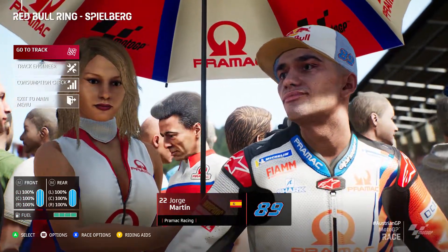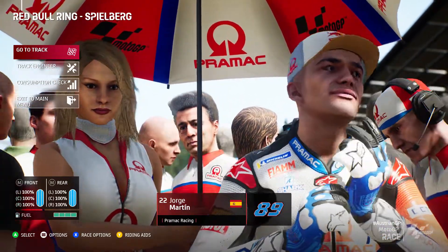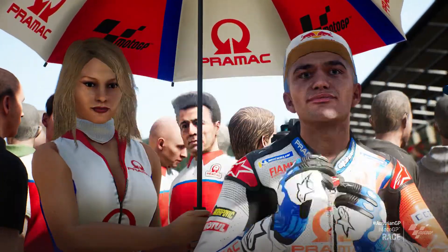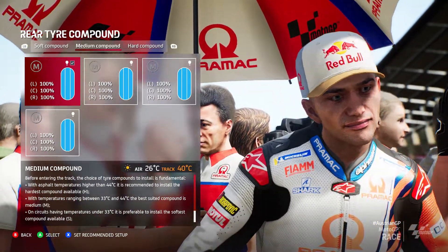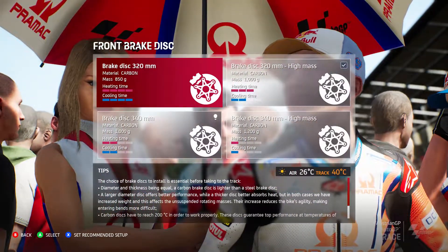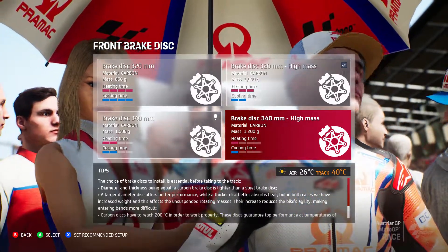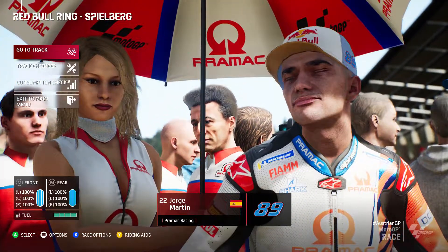Bike retrieval is enabled and the AI have longer respawn times because of that, so if they have any crashes they should lose a lot of time. Same with myself of course, but hopefully I won't crash because there's just not enough laps to make up the time. We need to look at the tyres - I'm being recommended soft on the front and mediums on the rear, but I'm going to stick with medium-medium. I'm also putting on the biggest disc: the high mass 340 carbon disc, because brake discs overheat massively at Austria.